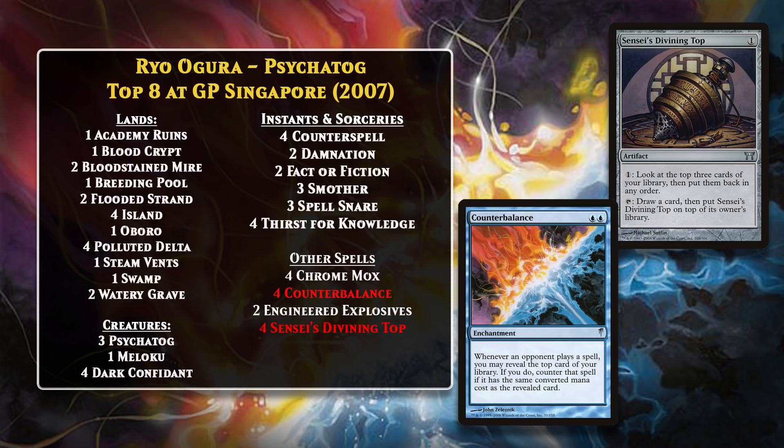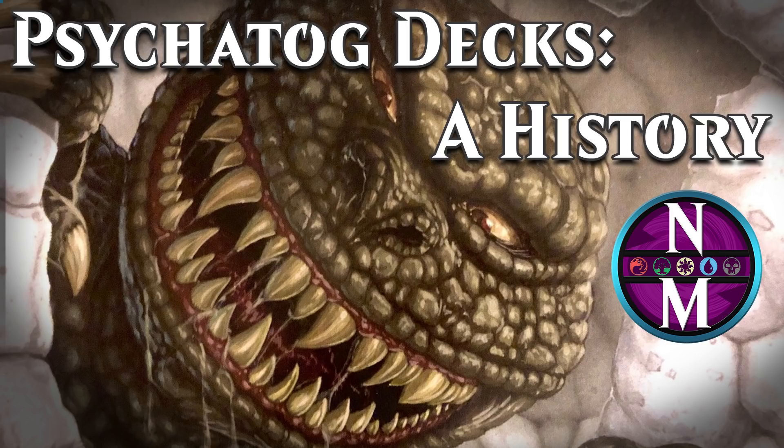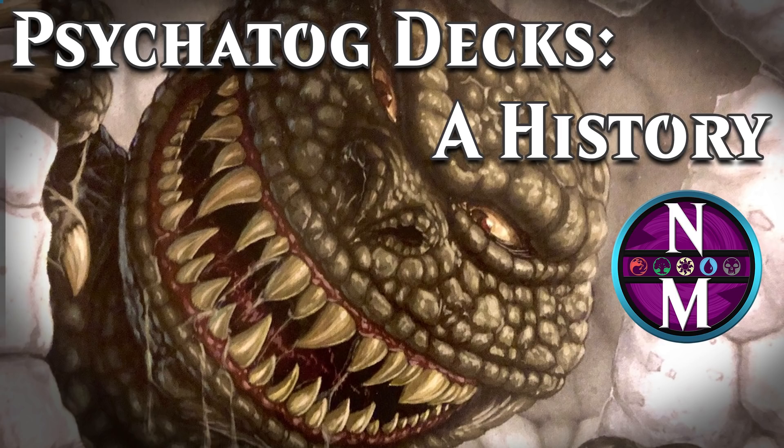Still, Psychotog was a dominant card between 2002 and 2007, especially in Extended, and it certainly left a mark on the game that is pretty difficult to forget. It certainly is a contender for one of the best control deck win conditions of all time as a result of all that success. Well, that completes my history of Psychotog decks. There won't be a new episode next week, as I will be busy with my Adventures in the Forgotten Realms limited review, but I'll be back the week after that. The poll is already up for that deck history video, so don't forget to vote. If you enjoyed this video, please like it and share it so that others can enjoy it too. If you want to make sure you catch future episodes, don't forget to subscribe, and if you want to catch up on the other deck histories I've already done, you should see the playlist on your screen shortly. Thanks for watching.